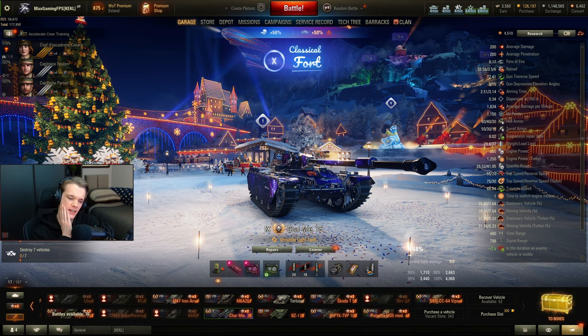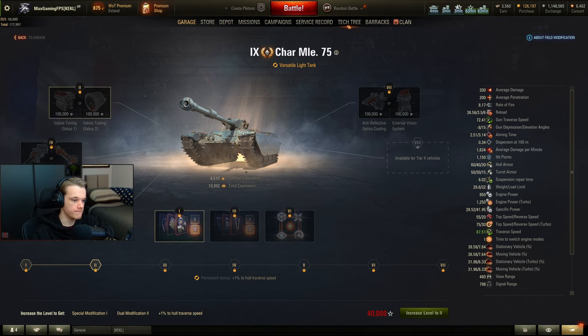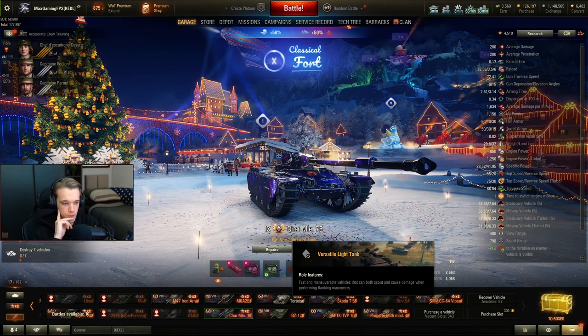You have to kind of play this thing in two builds. Unfortunately, I do not have the secondary build available. But if I did, I would probably go for something like full firepower — so turbo, vents, and probably not stabs, but turbo, vents and then something else. Maybe optics, just so you can spot for yourself if you need to.